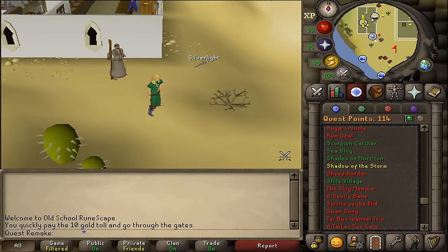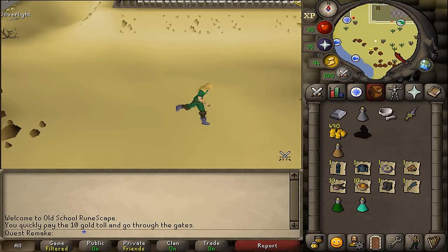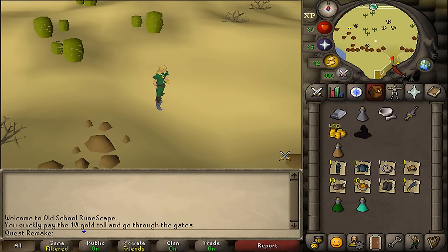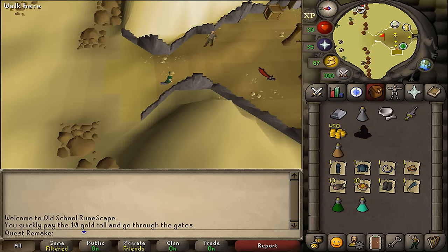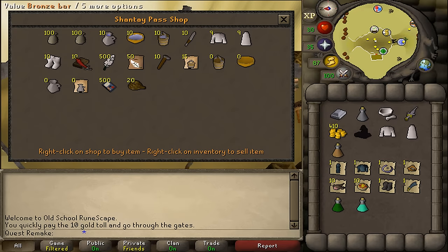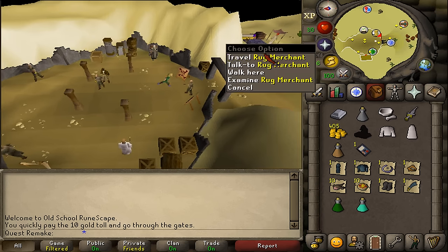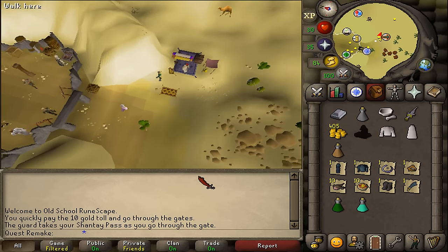Next, let's run to Shantay Pass. We will need to buy a couple of things: one Desert Robe Top, one Bottom, and a Shantay Pass ticket. Let's trade Shantay Pass, buy one Top, one Bottom, and one Pass ticket, then go through Shantay Pass and travel with the Magic Carpet Merchant to Uzer, which should be option 1.